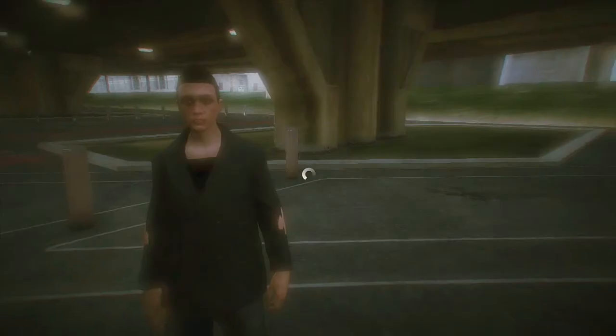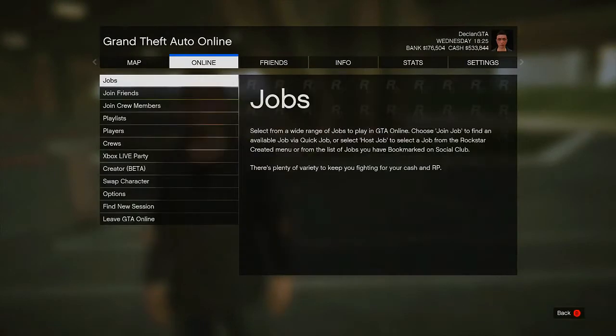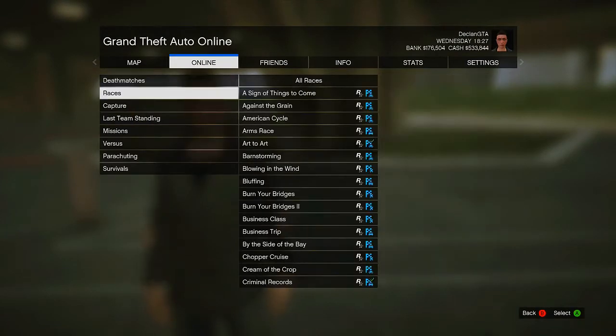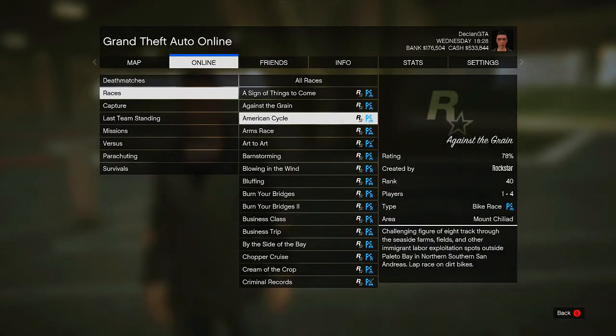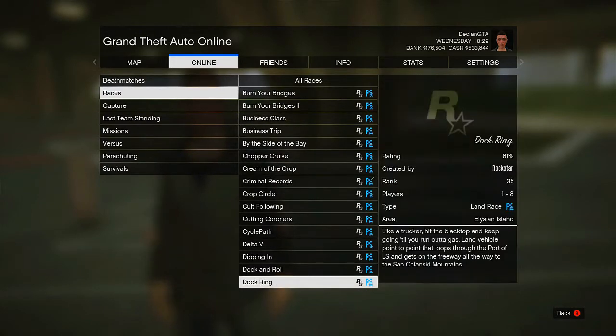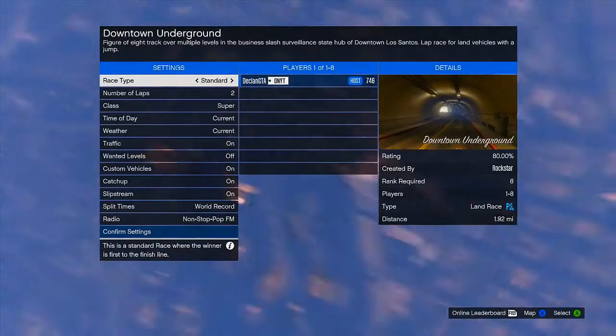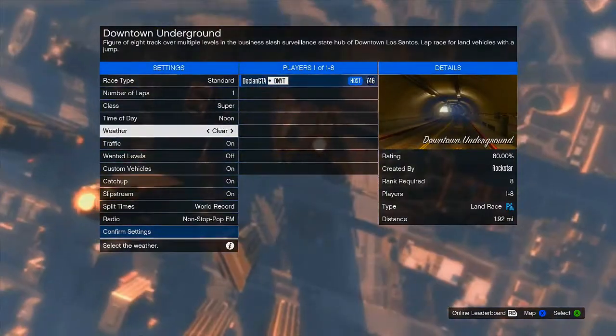Starting this off, the first thing you want to do is go into any online session, then hit Start, go to Online, then go down to Host Job, then down to Rockstar Created, then to Races. You want to choose the race called Downtown Underground — it's quite far down the list. Once you choose it, load up into the mission lobby and set the race laps to 1 and choose the class Super.